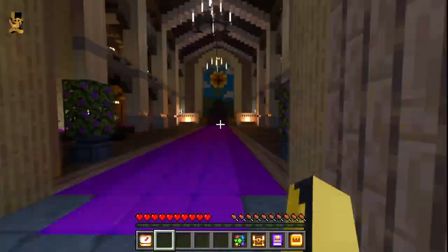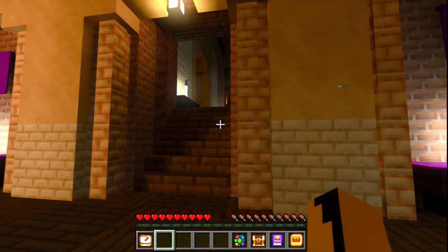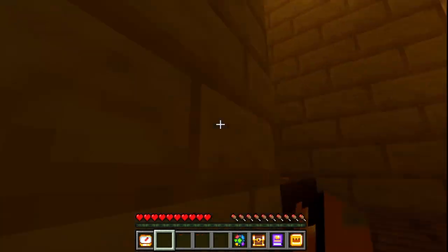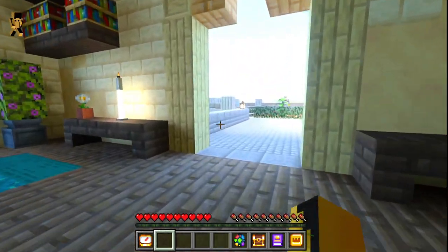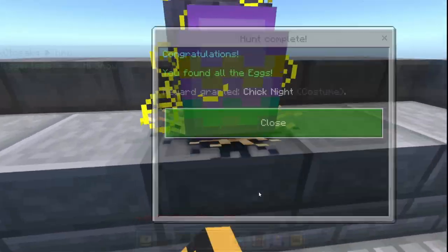For the final egg, go into the castle and up the staircases — keep going up more staircases. Eventually you'll reach this outdoor place and you'll find your final egg, and you'll get this amazing skin.